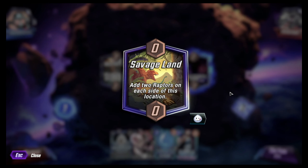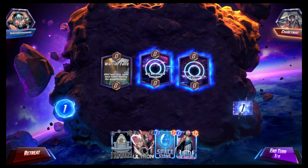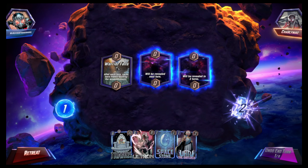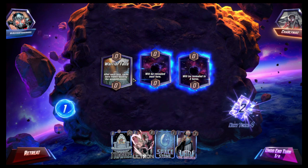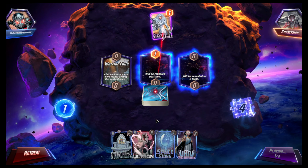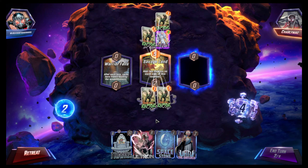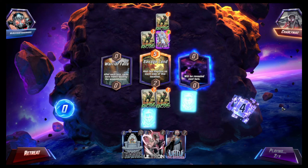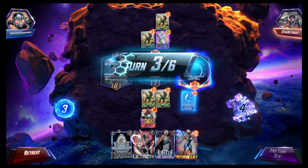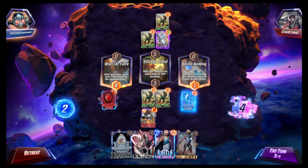All right, we're gonna skip the snap. Hopefully we got the Reality Stone — let's change this, because Warrior Falls is not going to help with an Ultron Prime deck since we need to fill everything up. Silver Sable — so many people are using her, she's really that popular. Good — perfect — Reality Stone, change that.